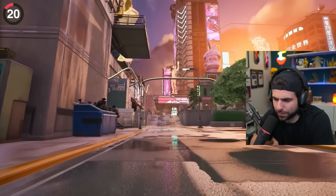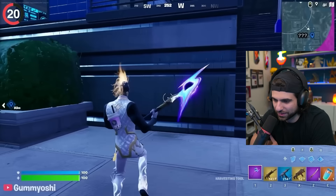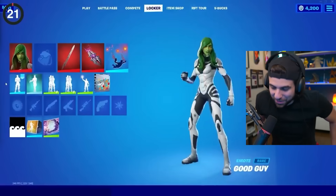Mega City is one of the most detailed POIs we have ever had. Even the rain was next gen, with water literally flowing down the side of the building. That's why the FPS in Mega City was so low.